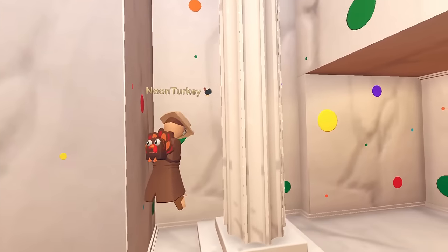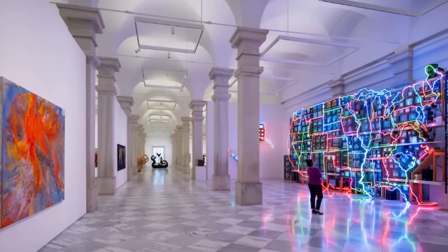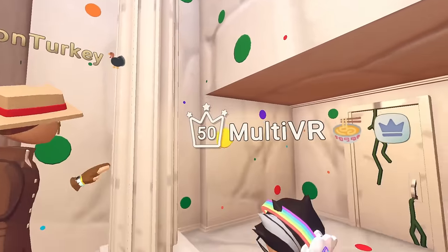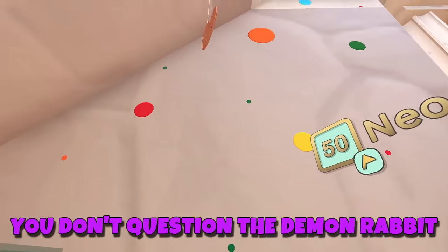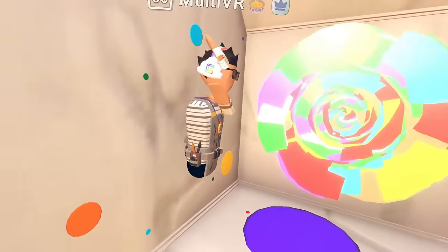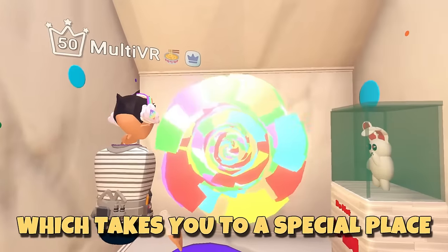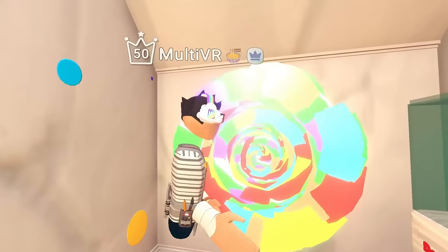I remember art galleries usually have pillars around, so I thought, let's just add a pillar — and that really works. Do not open that — you don't question the demon rabbit. Technically there's no way to open it. And we have this little portal right here — you'll be seeing more of the demon rabbit. It's an actual portal — follow me.